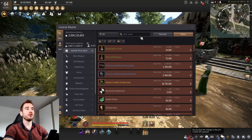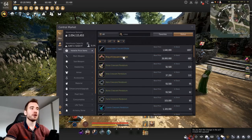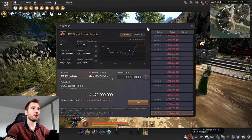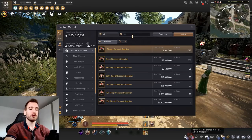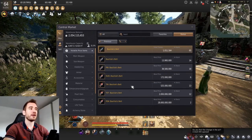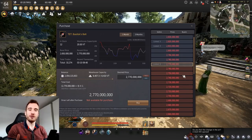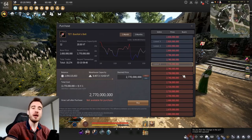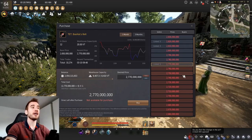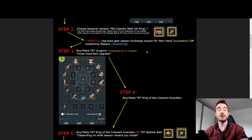To find out which item to choose as your end of season PEN Capotia reward, open up the marketplace and look for either the Crescent ring or the Basi belt. Check the prices - the Crescent is currently around 4.5 billion silver and the Basi belt is around 2.7 to 2.8 billion. You choose the more expensive option, so in this case I would choose the PEN Capotia ring.